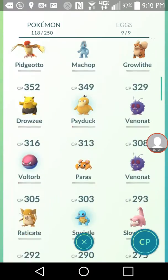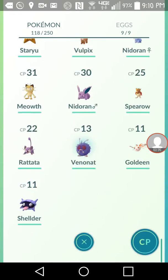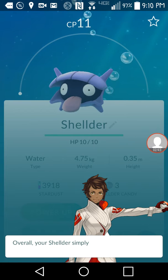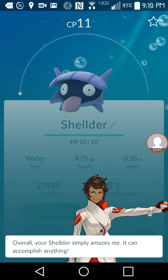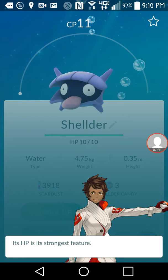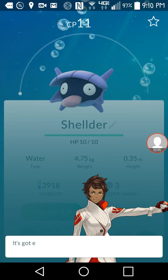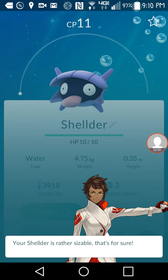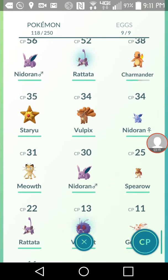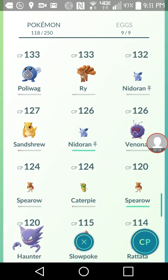I'm going to show you something really funny — the appraise is wrong a lot. I'm on Team Valor so it might just be a Team Valor thing. This is my weakest Pokémon, a CP 11 Shellder. It says: 'Hi, let's look at your Shellder shall we. Your Shellder simply amazes me — it can accomplish anything.' CP 11 can accomplish anything! Then it says its HP is its strongest feature — its HP is 10 — and I'm just as impressed with its defense. It's got excellent stats, how exciting. Your Shellder is rather sizable, that's for sure.' It's just hilarious — its strongest stat being HP is really saying something bad, meaning it's really weak.